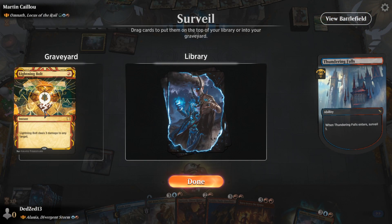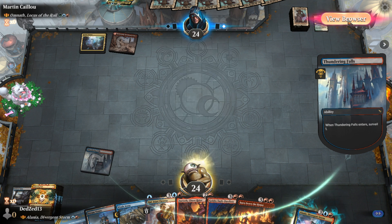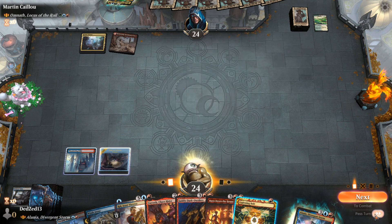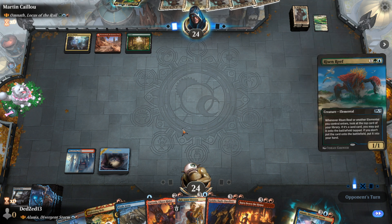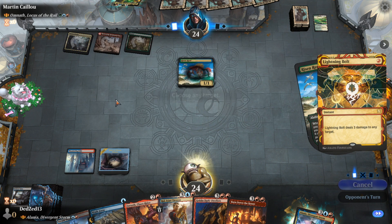Lightning Bolt? Since they've played nothing so far, I'll take Lightning Bolt. Lightning Bolt seems decent against them. Maybe that was greedy because I kind of need to find another land. Oh yeah, Lightning Bolt was actually really good then — killing this Risen Reef seems very important. Get out of my house!